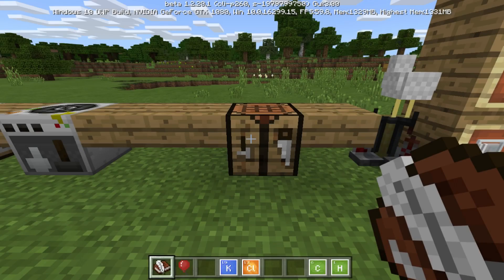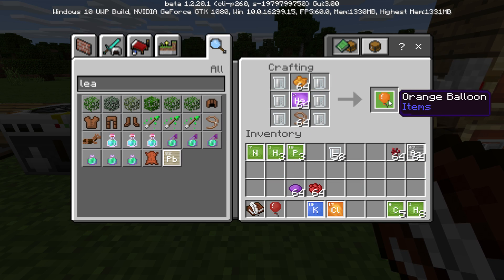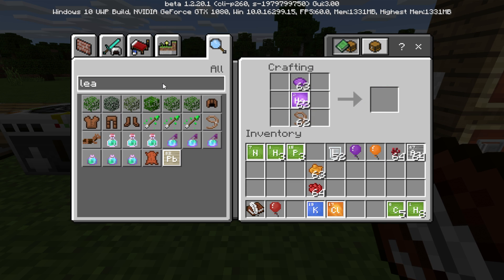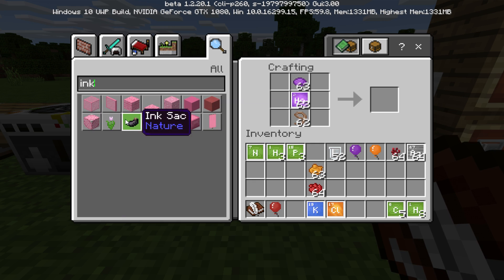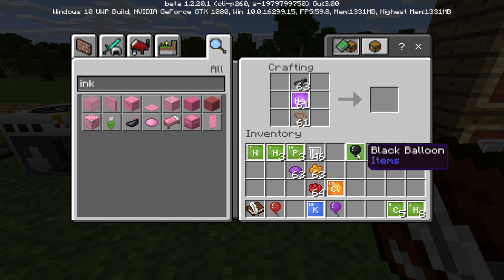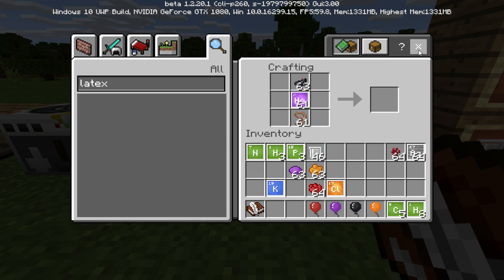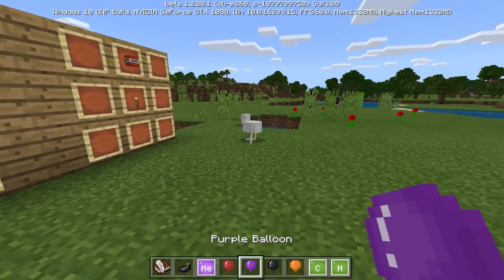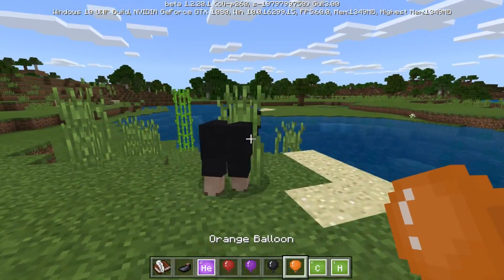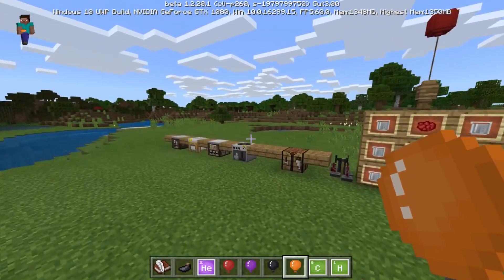So the crafting recipe: the lead goes at the bottom, helium in the middle, 1 through 6 latex on the sides, and whatever color you want. You can make an orange balloon, a purple balloon, or even black with ink sacs. Those are the balloons. Let's set up a purple balloon — goodbye my friend. A black balloon — we can send this guy into space too. Orange balloon — goodbye friends. It's a really good way to get rid of mobs if they're in the way.